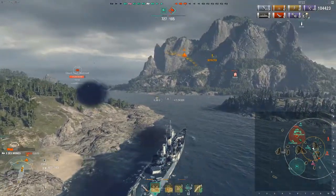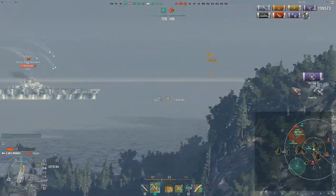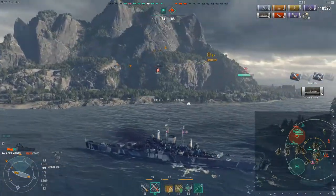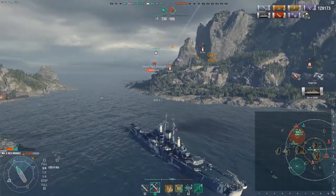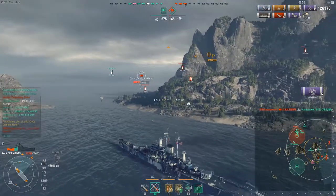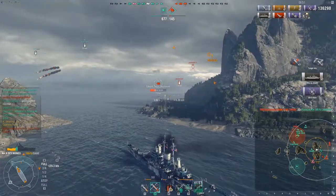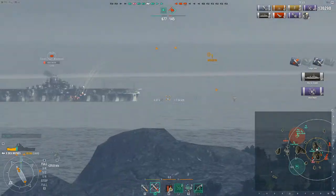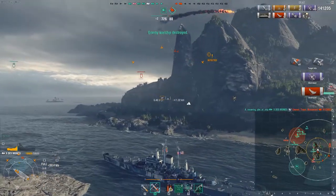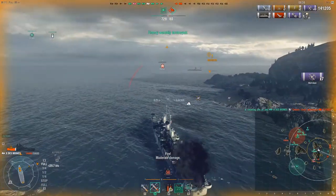There are only a few enemy ships left — my team and even the carrier, amusingly, is capturing the enemy base. Let's try and get some more damage. We do spot the enemy Essex — he's sending in torpedo bombers. We don't have our defensive fire back yet, but because our AA is strong enough as is, we are still shooting down most of his torpedo bombers. It looks like he's actually at the edge of our range — he may be returning those to re-arm. The real worry is the dive bombers which are now coming for us.